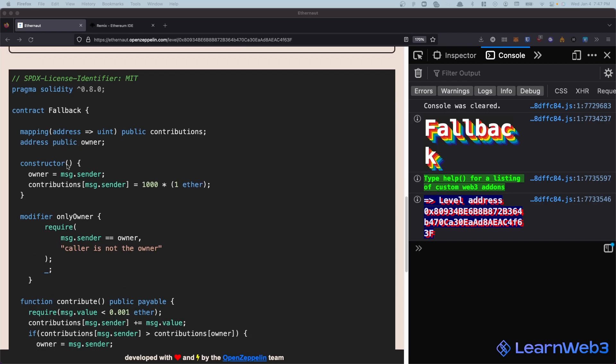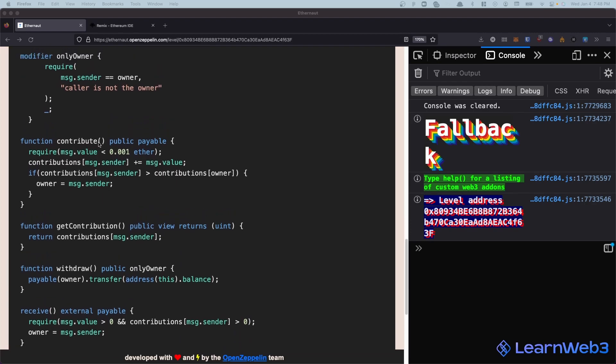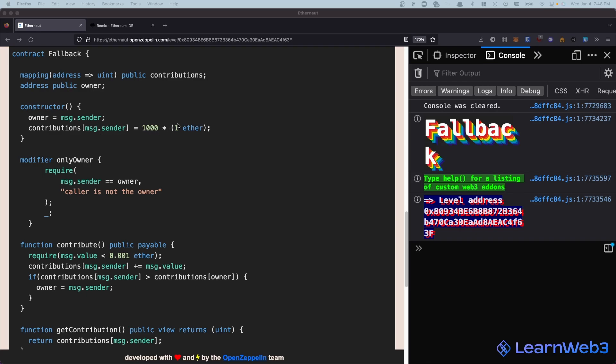We have this contract called Fallback which sets an owner variable during the constructor to msg.sender, and it sets the contribution to a thousand ether for that msg.sender. Then we have an onlyOwner modifier and a function called contribute which can add to the contributions of whoever calls it. It needs to be less than 0.001 ether, and if contributions of msg.sender is greater than the contributions of the owner, then the owner is updated.